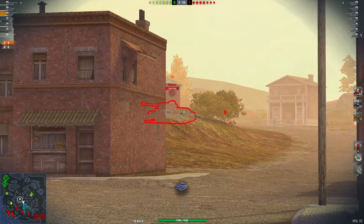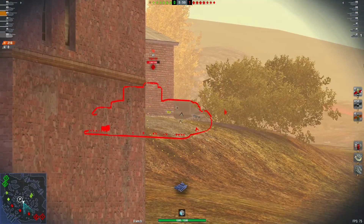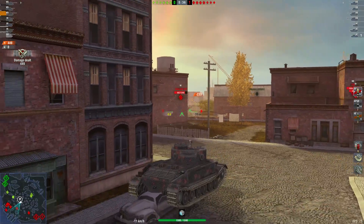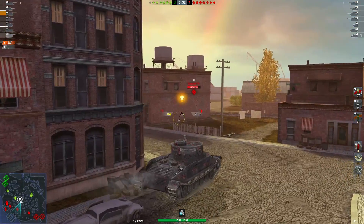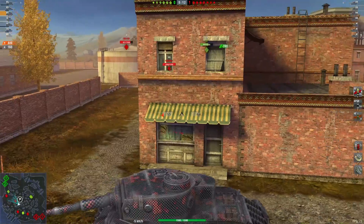We head into this town and get a very lucky shot on a Tiger P, but we are unfortunately unable to get a second shot. So we head deeper into town to get this Churchill 6 — get a shot to him, reload, and try to push him a little. I know there are a lot of enemies on the right. Unfortunately we bounce him and he bounces us.